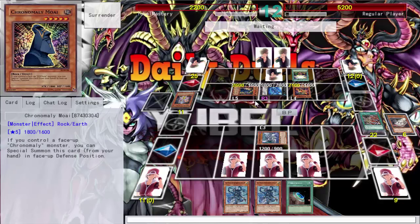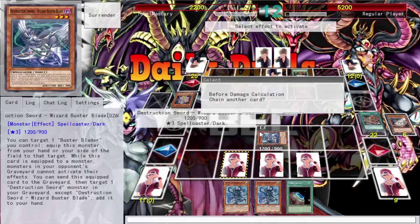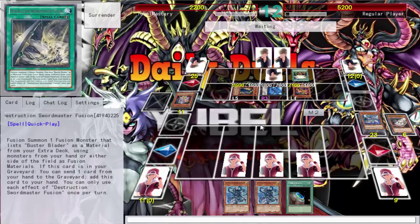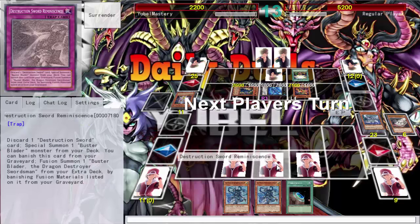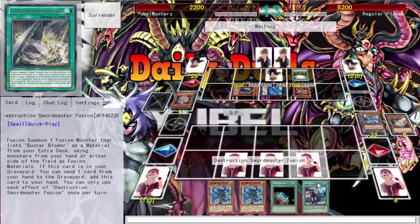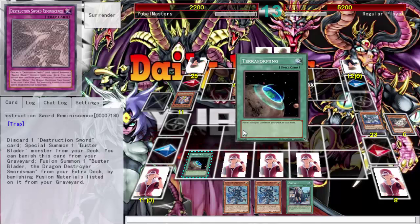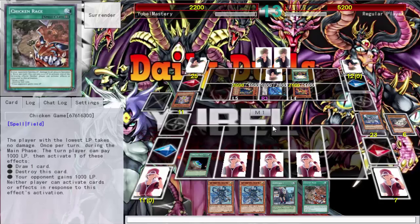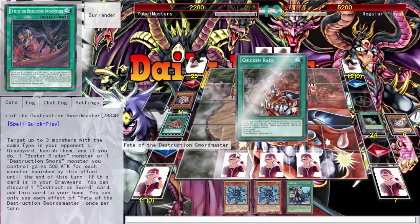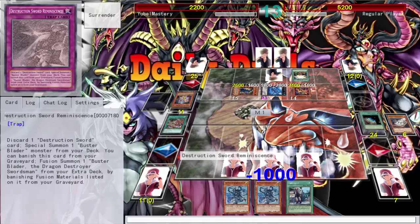He didn't kill me — these levels must be off. I'm in defense mode, so I'm not dead. He didn't pop my set cards — sad that I have to rely on him popping my stuff so I can actually get use out of it. I have a Worm Xex though — too bad that if I play it I'm gonna die pretty much. I'm out of plays. At least I can get another Chicken Game. What am I even fighting for at this point? Twin Twisters would be nice in this deck.